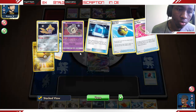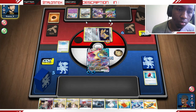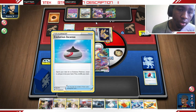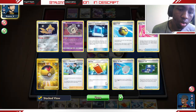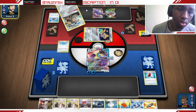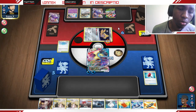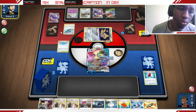They're in top deck mode. Let's see if they find a Stadium card to bump us. They're going for an Evolution Incense but that can't grab them anything unless they have a Mustard in hand — that could draw them 5 cards. We're going for G-Max. Yeah, they probably have the Mustard play. I pretty much knew they had the Mustard.